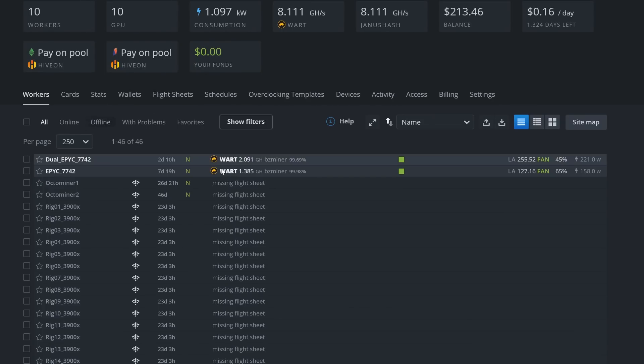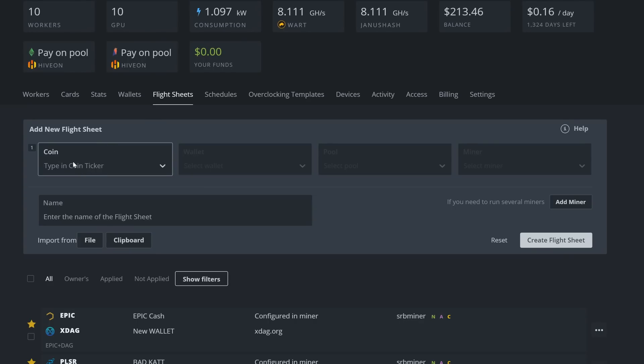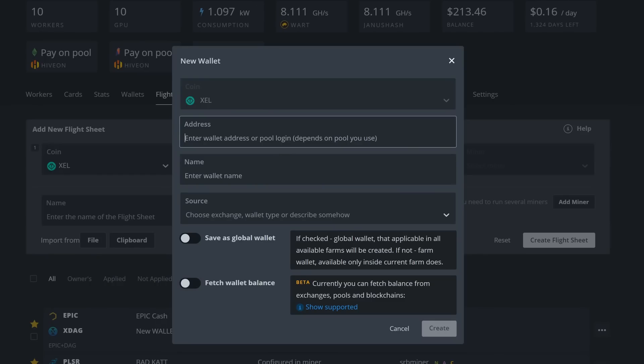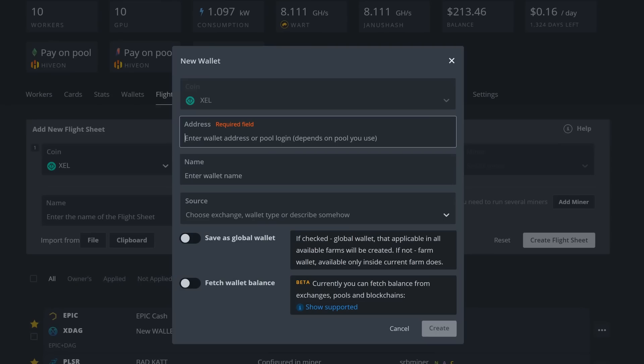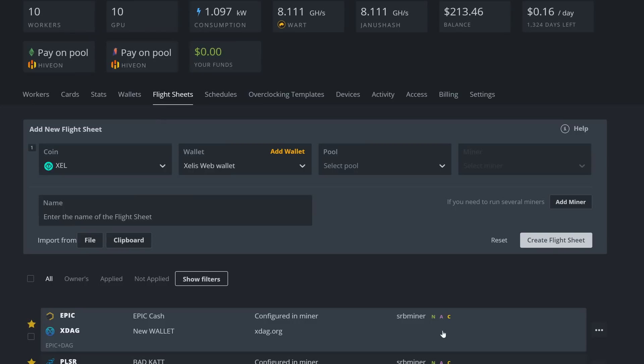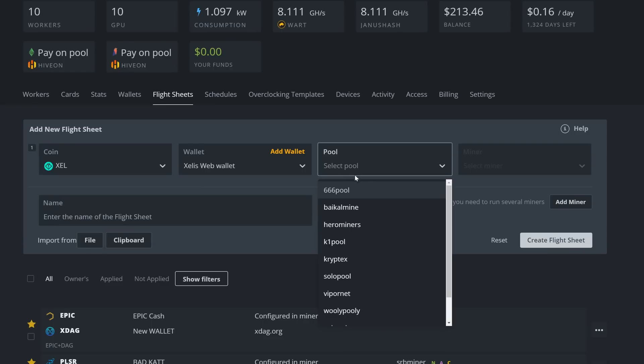Come into HiveOS, make sure you're on the farm with your CPU and GPU rigs. Click on Flight Sheets, then click Coin and search for XEL - Zealous should come up. Select wallet; I'll add my new web wallet by clicking Add Wallet and pasting in the address. I'll name it 'Zealous Web Wallet' to keep it separate from my GUI wallet. Hit Create.